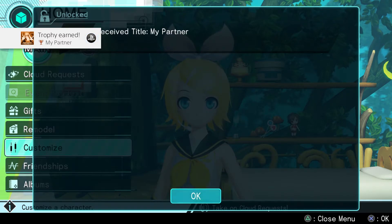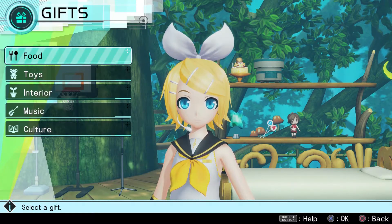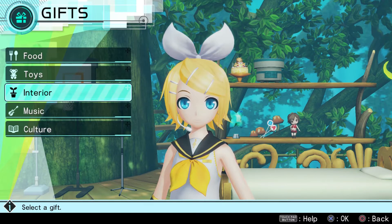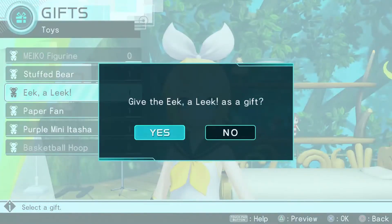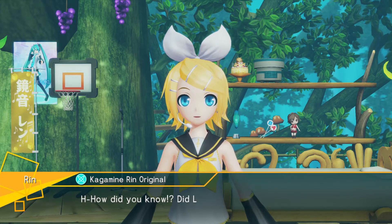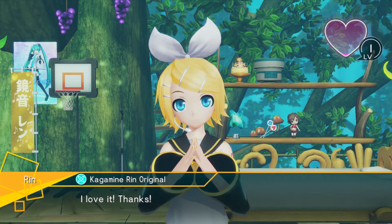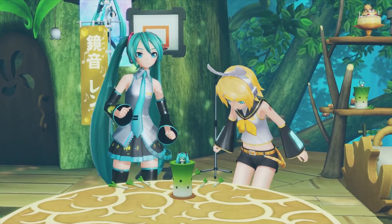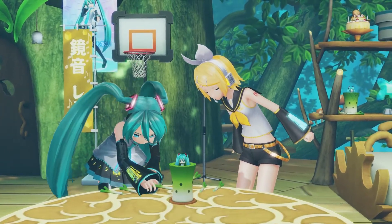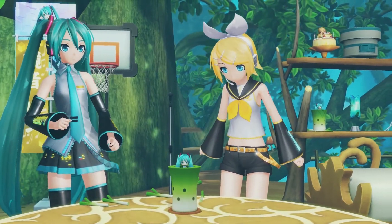Trophy earned — My Partner. Why did I earn that so quickly? I want to see what eek-a-leek looks like with them. How did you know? Did Lin tell you? I love it, thanks. That really didn't do that much. Oh, Miku's here! This is kinda like Jenga it looks like. I like how you put leeks in there — it is called eek-a-leek, of course. Miku loses.